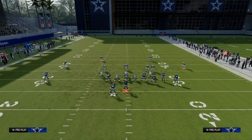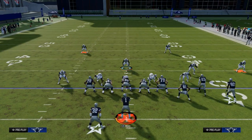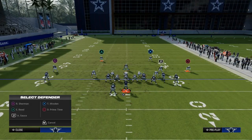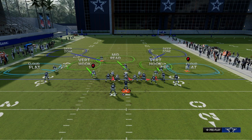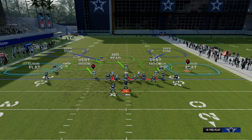This is known as roll coverage. Essentially, we're going to roll our safeties into thirds by utilizing the Safety Nickelback package. I can take either safety and put them in outside thirds to either side of the field. This does a better job of defending corner routes and crossing routes, and it also gets us a plus-one defender to help with short-side passing, which is really effective.